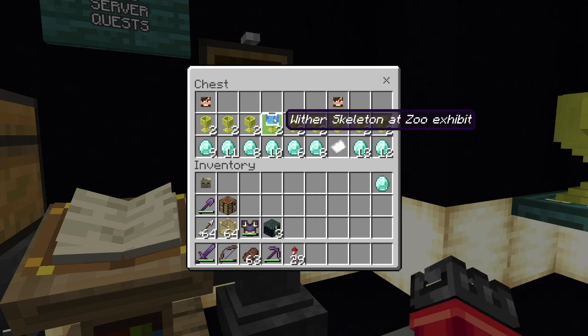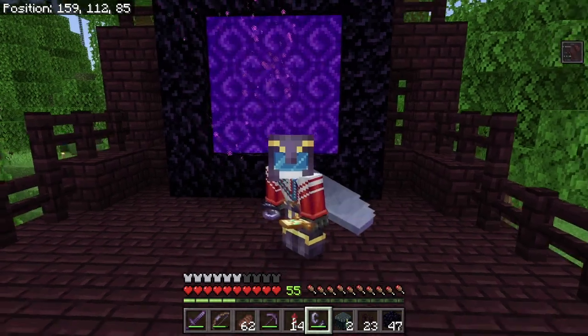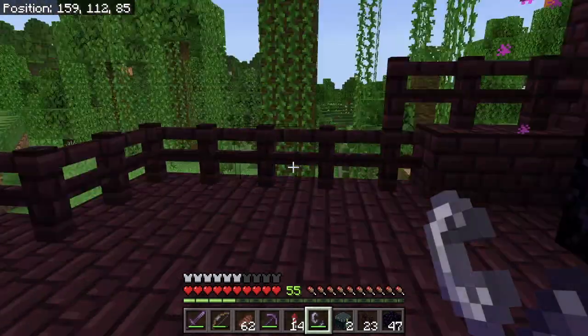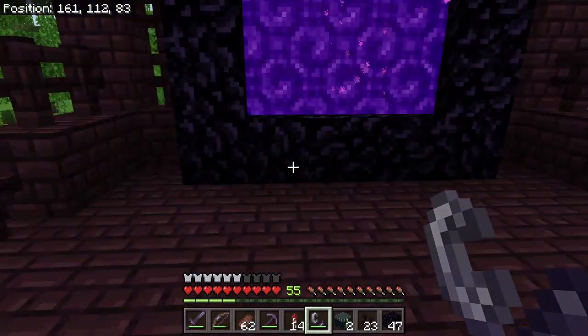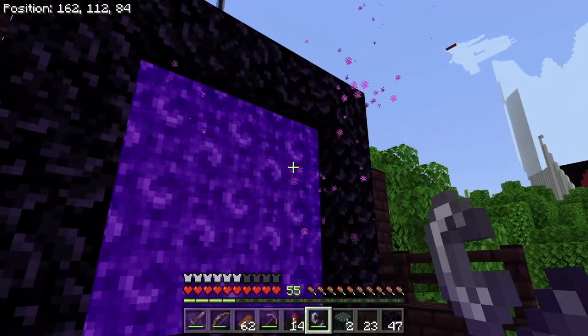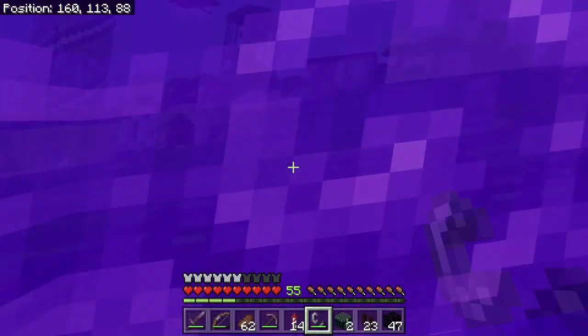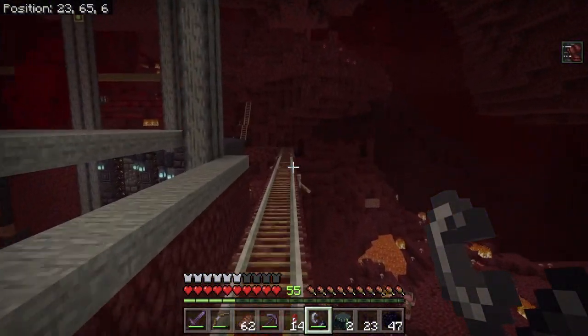Let's take a look at another one — build a wither skeleton exhibit at the zoo area. What could go wrong? I've knocked up a fairly rudimentary replica of a nether fortress in one of the corners of the zoo area. When dealing with nether mobs you've got to have a nether portal, so I've put this portal here — it's just temporary — and hopefully it'll link up with the portal I've built on the other side. Yes it does, beautiful.